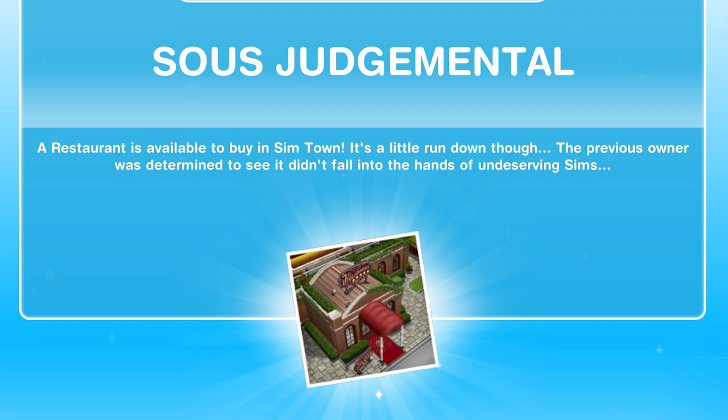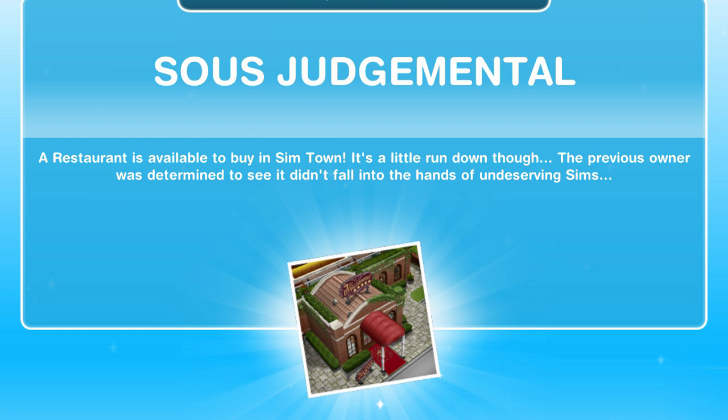Hi guys, my name is Gunnar Gemsicle and welcome to a walkthrough of the Zeus Judgmental quest in Sims Freeplay. This quest becomes available at level 16 and it is part of the main quest within Sims Freeplay, so as soon as it becomes available to you, you will get a pop-up that you can start the quest.